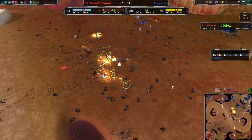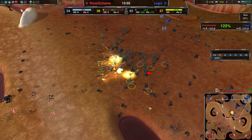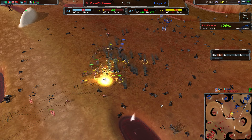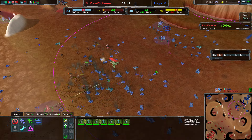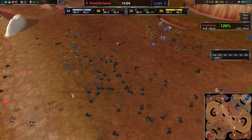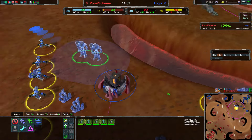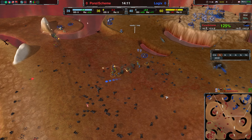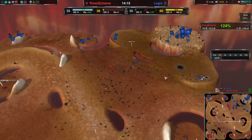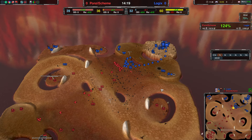And Logix isn't taking a very good fight over here against Reaver and Glaives, while having pretty much similar numbers. A lot of Conjurers not doing anything either. They're defending the Mex — that doesn't work, probably a misclick or the game being stupid. Glaive numbers over here for Ponzi Scheme are a lot better.